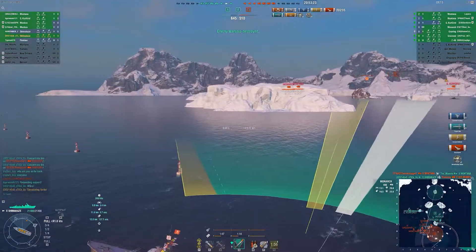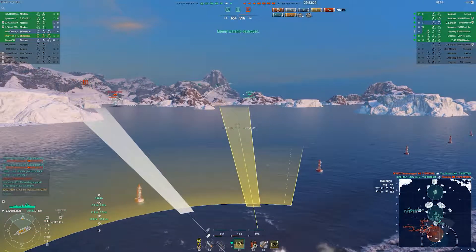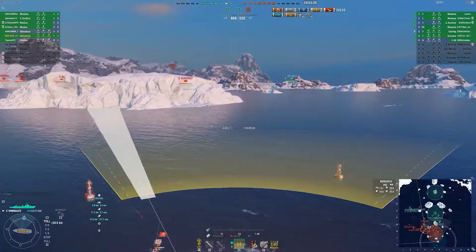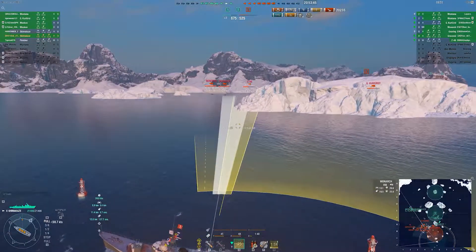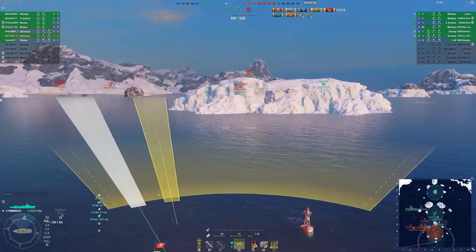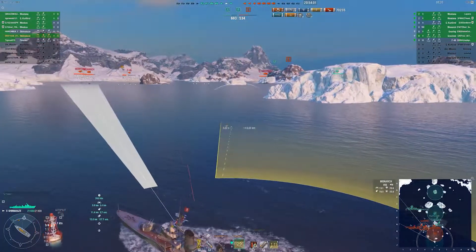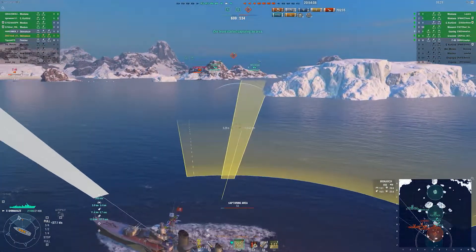And boom — devastating strike on a Des Moines. At this point I've got three kills, 70k, double strike. Our team still holds two caps. I've taken out a pretty healthy Des Moines, a full health Yugamo, spotted the Chapayev which got taken out, and finished off a Minotaur as part of that double strike. That's a pretty good game — I can't complain about that.